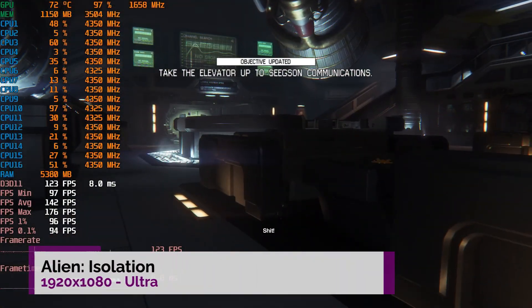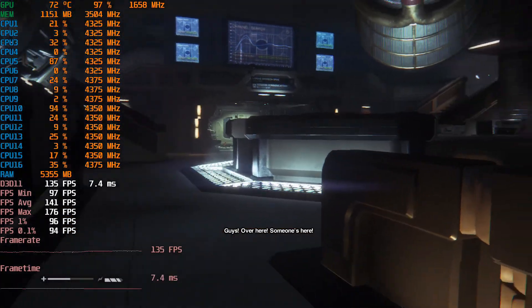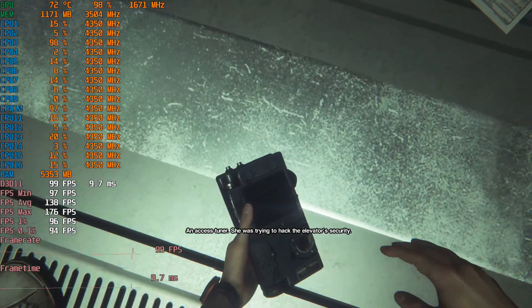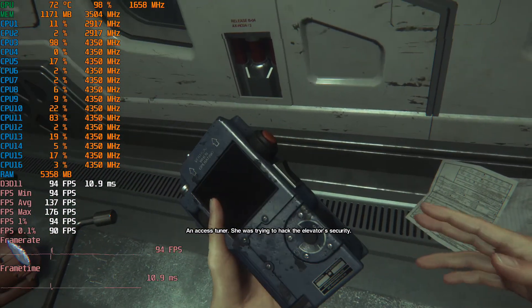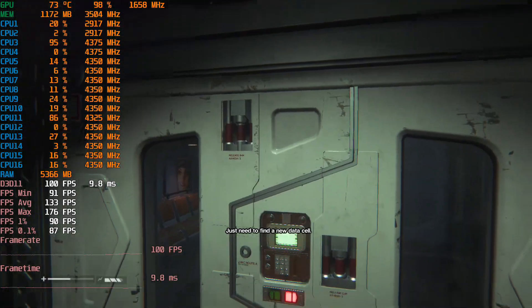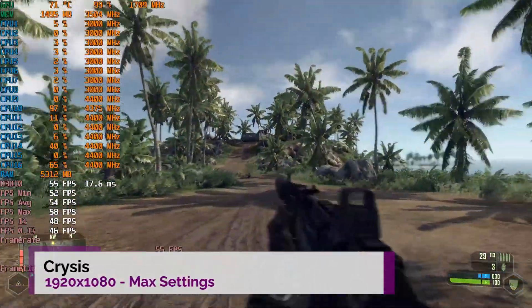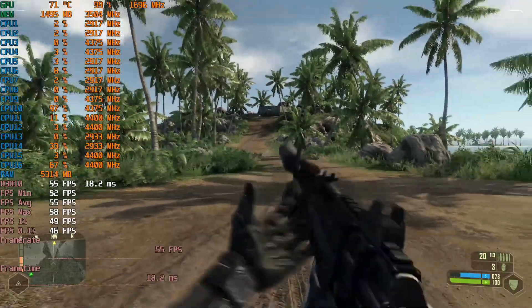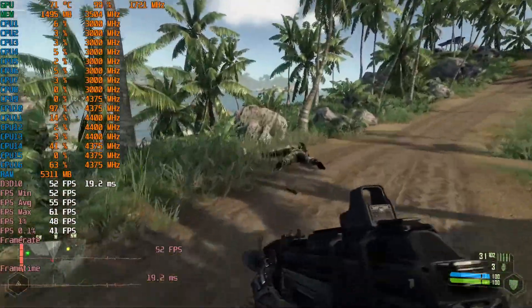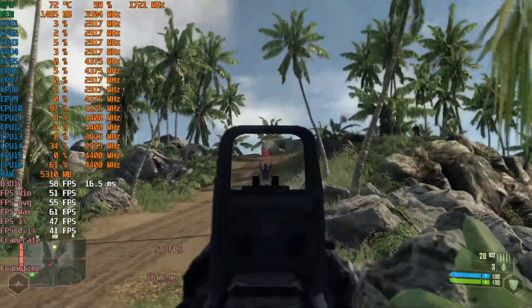Here's Alien Isolation — this game is generally well-optimised for most cards. At 1080p on ultra we're getting a very respectable average of around 130-140 FPS, with dips into the mid 90s when you're interacting with a terminal. And because there's an unwritten rule, let's have a look at Crysis — this is running everything maxed out at 1080p. We're not really getting 60 FPS; we're averaging around the mid 50s, which is okay. Turn some anti-aliasing off and you should get a smooth 60 FPS.